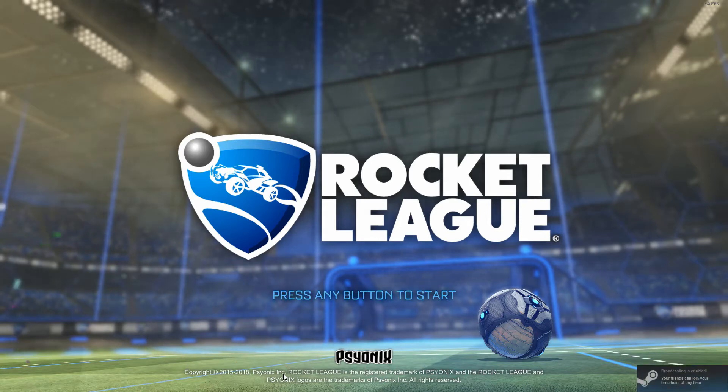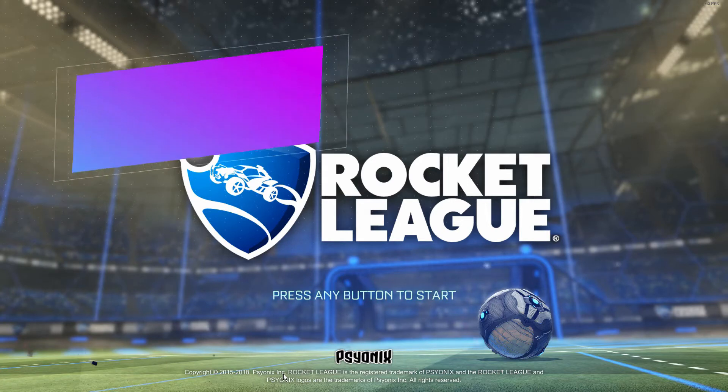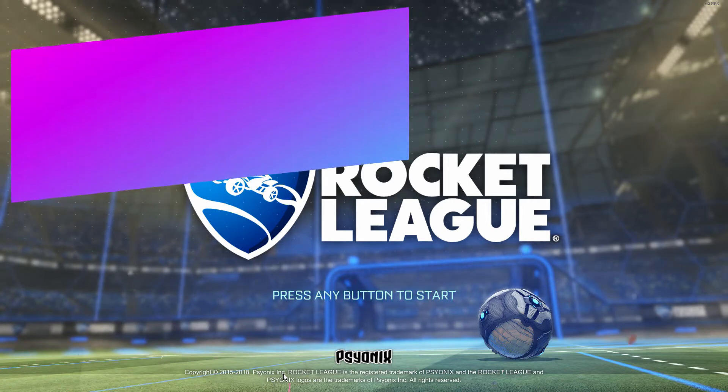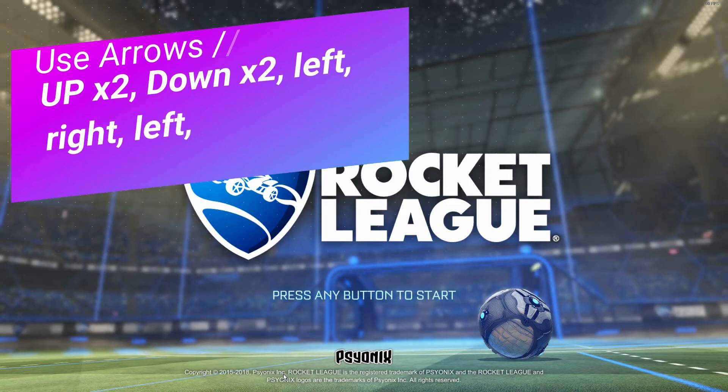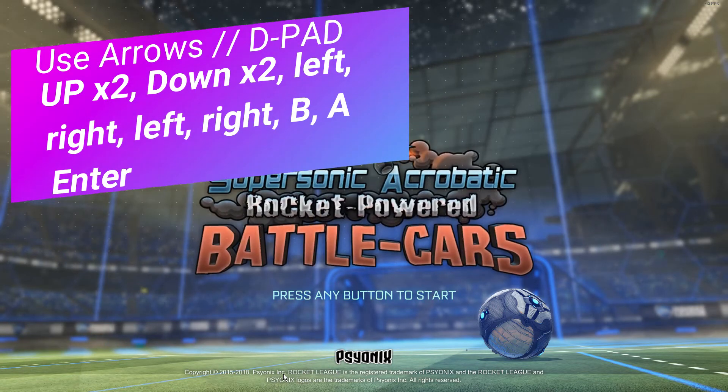What you're going to want to do on keyboard and mouse — it's the same with controller, just you're going to use the D-pad instead of arrow keys. So you're going to go: arrow up, arrow up, arrow down, arrow down, arrow left, arrow right, arrow left, arrow right, then B and then A — it's the same on controller. Then hit Enter, or Start on controller.